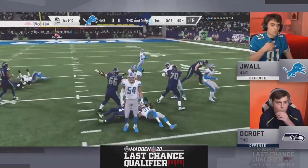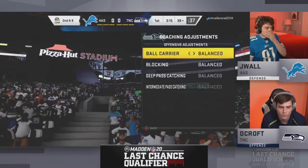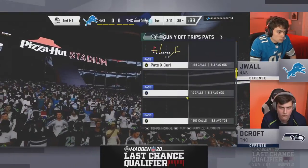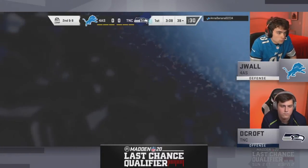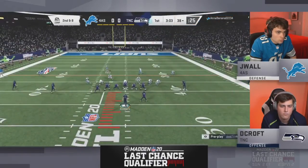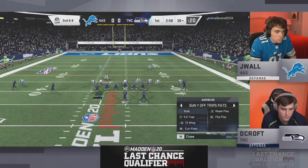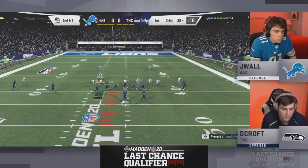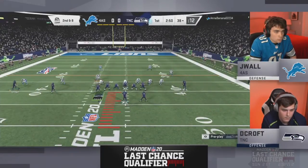DeCroft is on the move. Chris Johnson is lassoed for a couple of carries totaling nine yards, but he keeps rolling with CJ. Skimbo counted 15 of the 32 players in the club championship using CJ2K as their running back, and the guy who won $100,000 used him too.